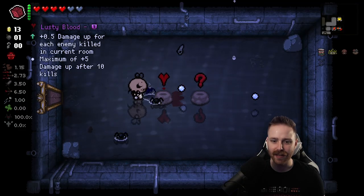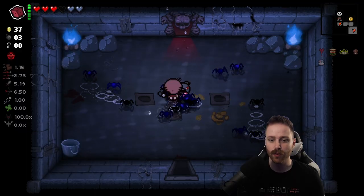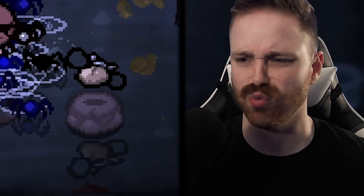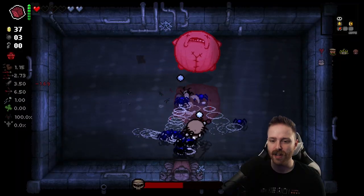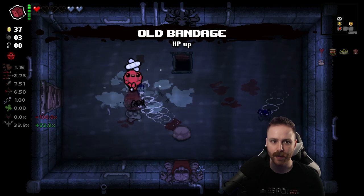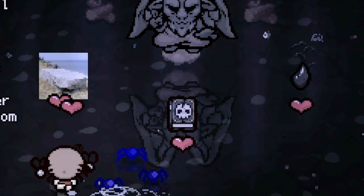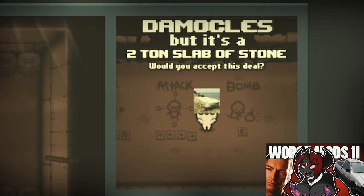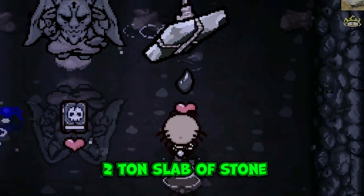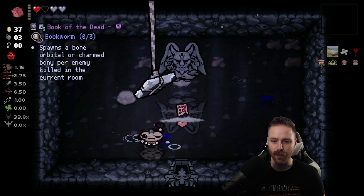We have Lusty Blood — damage up for every kill per room. We're gonna go with the devil room. That golden poop though. Let's get rid of all our red health now — shazam. We'll wait on that one. Gonna give up all our red health for whatever we get in this deal with the devil. More health, nice. Whole Bandage is good. Damn it, Clays — it's a two-ton slab of stone.